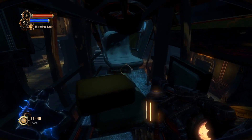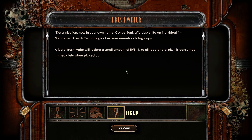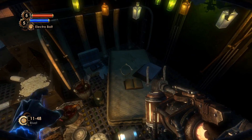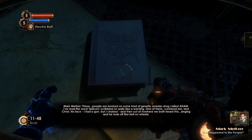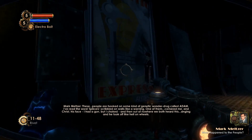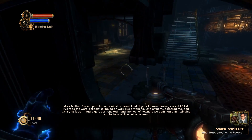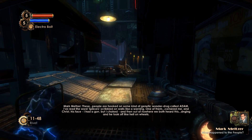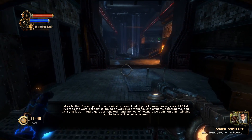The Atlantic Express. What is fresh water? Desalinization — now in your own home, convenient, affordable, be an individual. A jug of fresh water will restore a small amount of Eve. These people are hooked on some kind of genetic wonder drug called Adam. I've read the word 'splicer' scribbled on walls like a warning. One of them cornered me and — Christ, his face. I had a gun, but I choked, and then out of nowhere we both heard this singing. It sounded like a kid, a little girl. Cindy's alive, I know it in my gut.